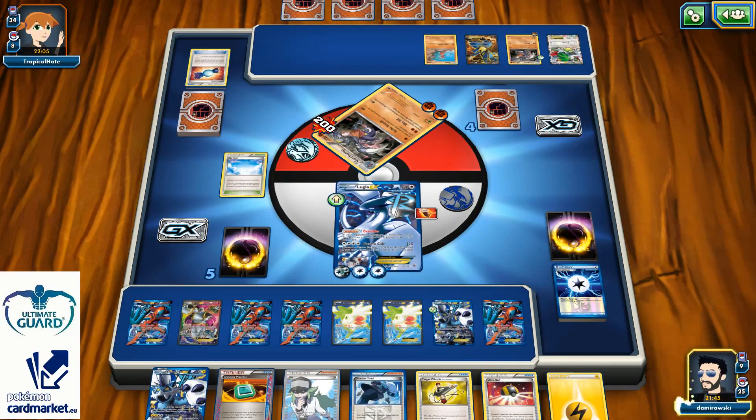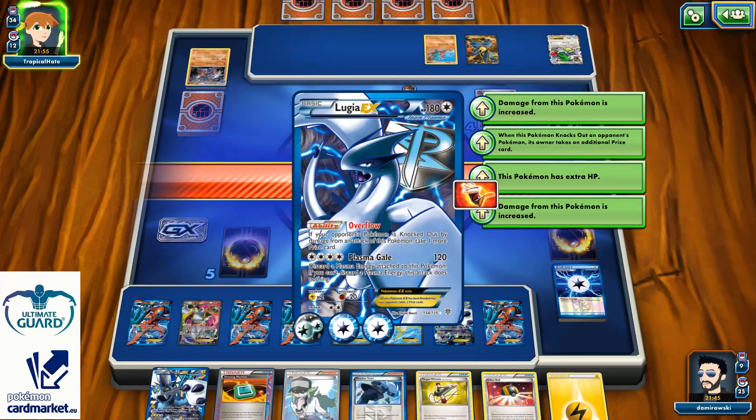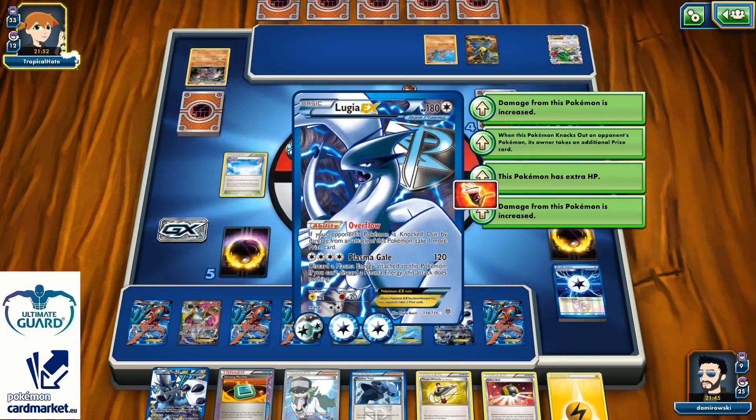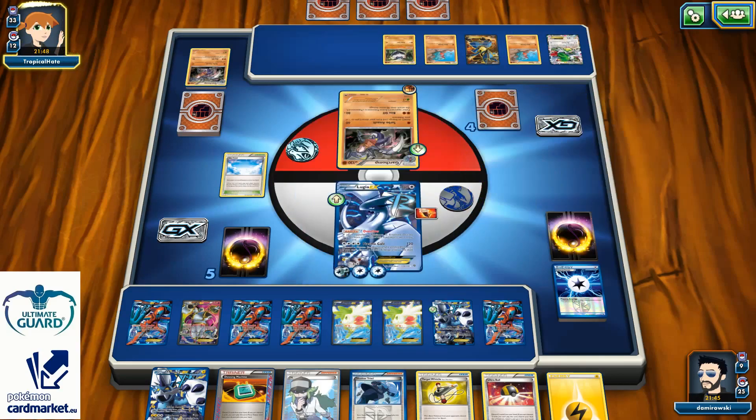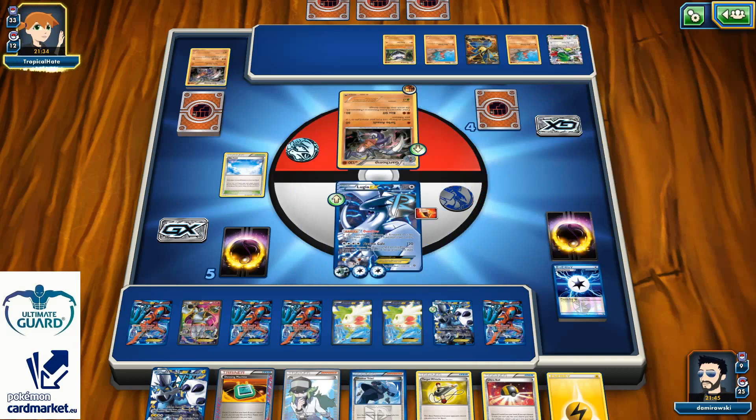I'm not sure why I'm not taking one more prize. There's no Hex Maniac around. Maybe Deoxys is blocking the Overflow — but it shouldn't. Maybe the Fighting Fury Belt blocked the one-hit knockout and the two prize cards. Not sure what is going on, but it's definitely weird. If somebody knows why that's happening, I'd be happy to know.